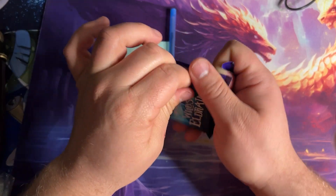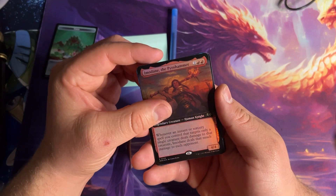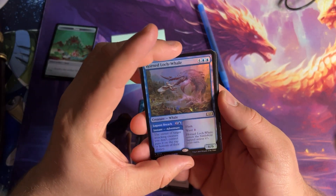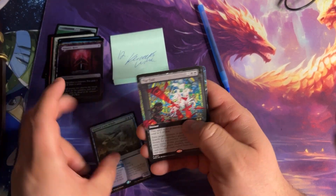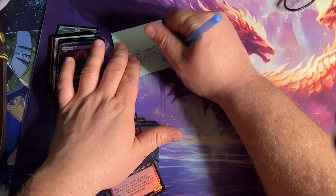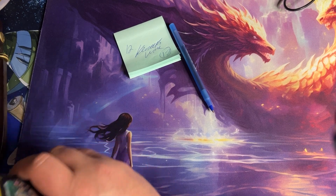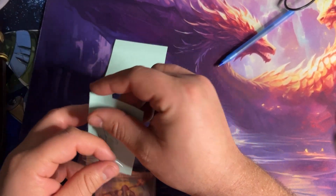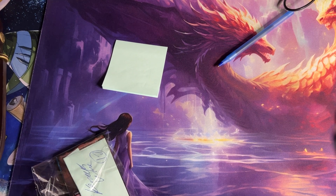Kenneth Winemaster's last pack — is there a confetti foil? We've got Imodane the Pyrohammer, Fraying Sanity, Bramble Familiar, The End, and Horned Loch-Whale for six. Six plus four is ten, plus two is twelve, plus three is fifteen, plus four is nineteen — 19 CMC total. Not the high CMC. Thank you so much Kenneth Winemaster for your participation in this Wilds of Eldraine box battle!